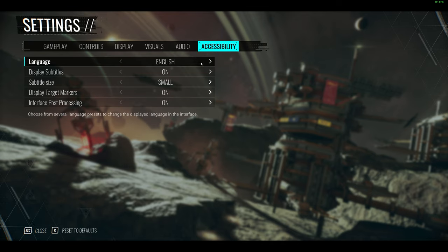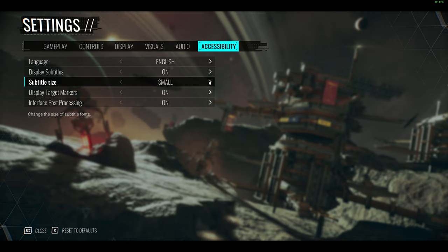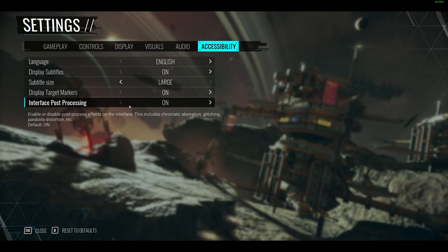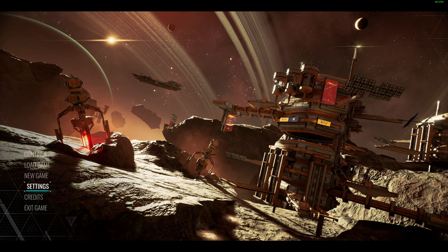In accessibility options there are different language settings, display subtitles in small, medium, and large sizes, display target markers, and interface post-processing. The interface includes chromatic aberration glitching — we're turning that right off. We always turn off chromatic aberration and similar effects like film grain. They don't need to be there. Overall, the options menu is pretty scarce but not horrible. They could have done a much better job, especially with more visual options available to the player.